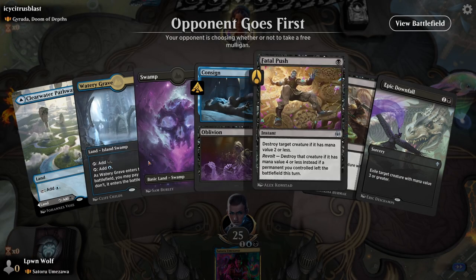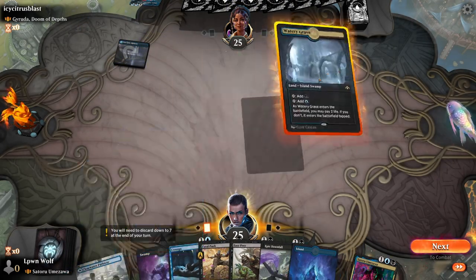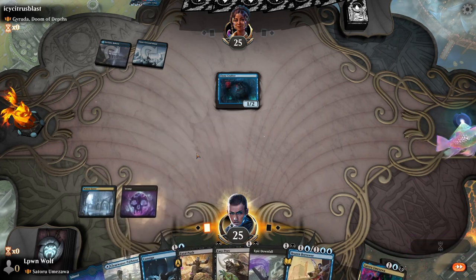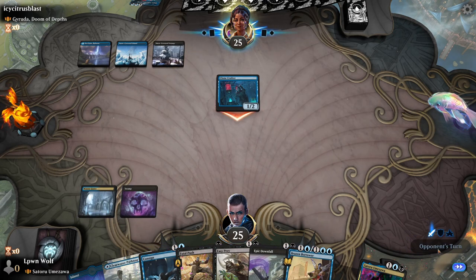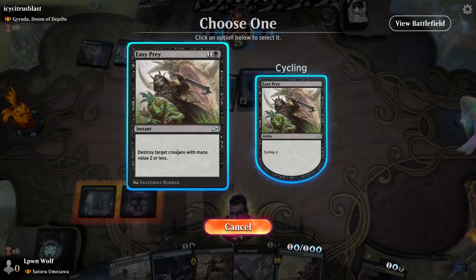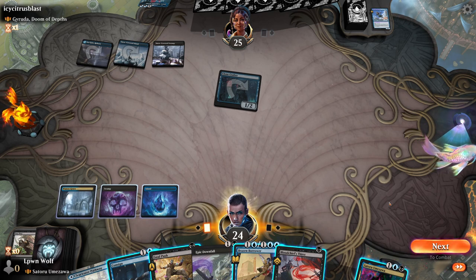Okay, opponent goes first with Gyruda Doom of Depths — this could be a somewhat risky matchup because we have mega big creatures in our deck, and if he manages to hit one of them we could be screwed. Obviously Ulamog is 10 mana which is even, and Gyruda can steal that. It's just a race at this point. Clonecraft — okay, so they're going to get a copy of a random creature from our deck, that is pretty terrifying. We need to kill the thing they got instead. Thieving Skydiver is the one they stole — we'll kill the Skydiver because it's a blocker after all.